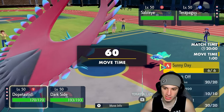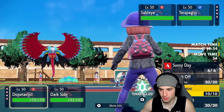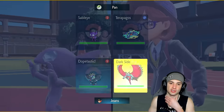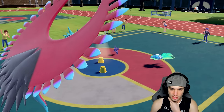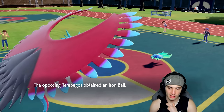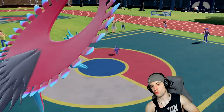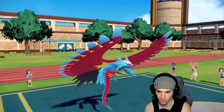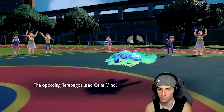I could just hand Terapagos the Iron Ball, which slows it down. Nice, got the window — I want to steal its item, let's go Dragon Dance. Switcheroo comes out. It could be going for Calm Mind — so I might Parting Shot into it next turn and we swap items. We're going to grab the Covert Cloak, and it's going to set up Reflect. His whole plan is to set up Calm Mind behind screens — makes the most sense. Now Terapagos has the Iron Ball and we got the Covert Cloak.